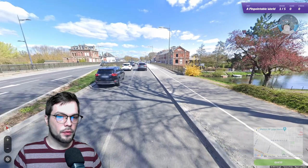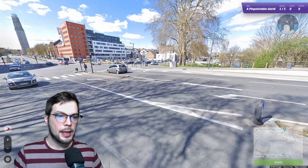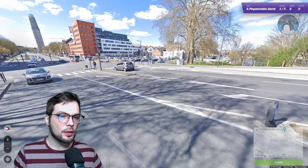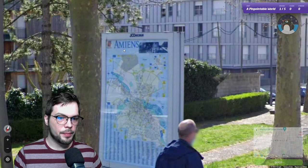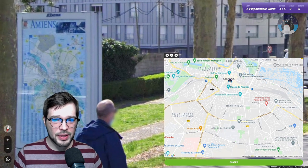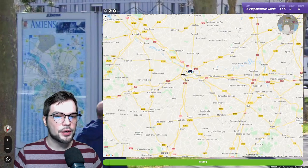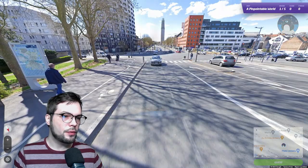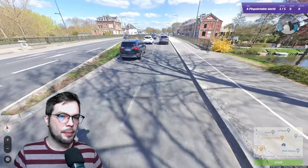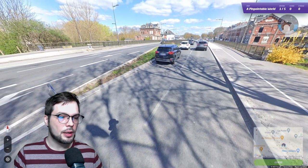Here's another location from Pinpointable World. As the map name suggests, all locations should be pinpointable from where you start — straight away there's a city map information sign, and the city name up there is Amiens, I believe. The penguin is left roughly in position; it's north of Paris. What we need to find here, without studying the map too much, is effectively a bridge.